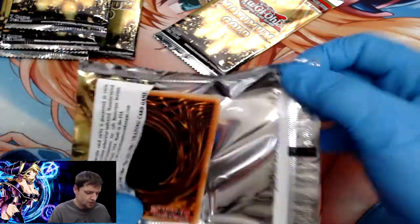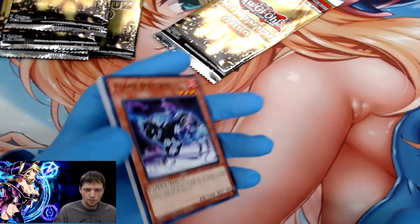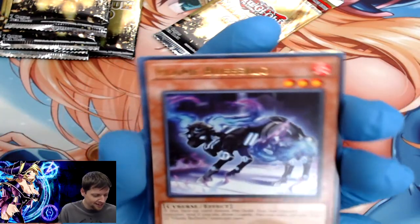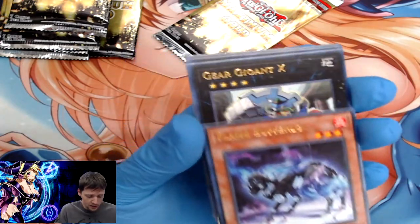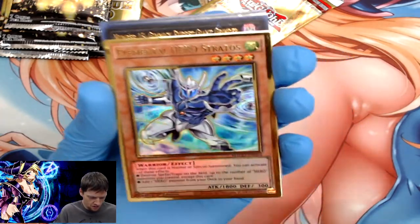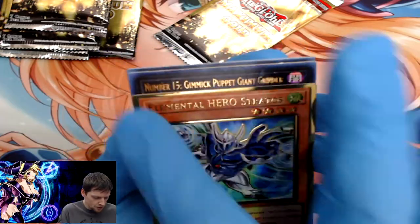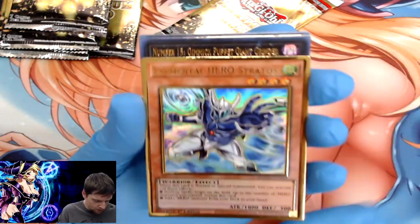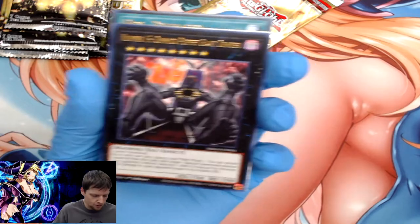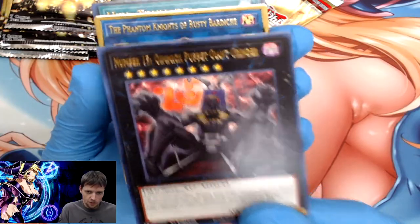I'm sure you guys want to know what you can pull out of 20 packs — so far, three Red Eyes Black Dragons, several Harpy's Feather Dusters, Infinite Impermanence, and a whole bunch of others. Flame Buffalo, Gear Giant X, Elemental Hero Stratos — definitely already have one. All these seem to be in super awesome condition — no weird jagged misprints. Number 15 Gimmick Puppet Giant Grinder.